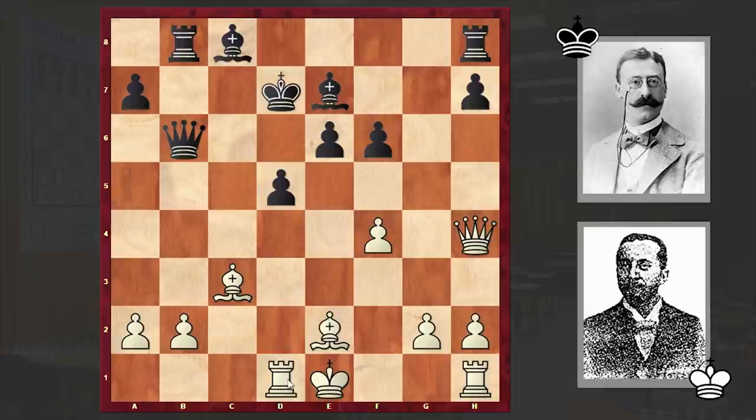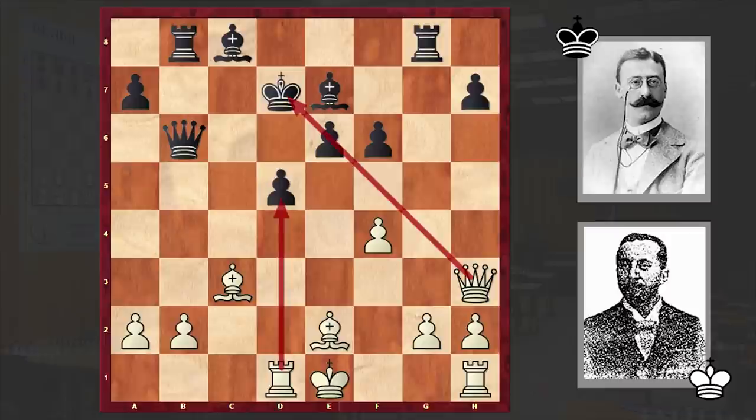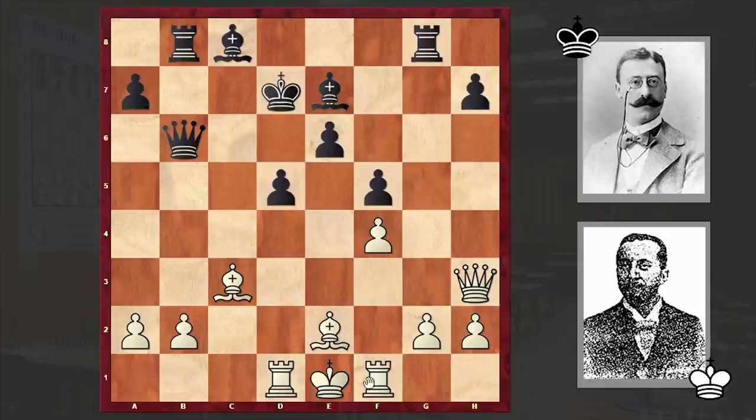Rg8, Qh3 pinning the pawn and threatening Rxd5. f5 — this is somewhat weakening black's center, especially the dark squares. Bb7 is preferable, but in the game we see f5. Rf1, Ba6, offering the exchange of light-squared bishops in order to somehow weaken the white king. But instead of going for Bxa6, which is actually a good continuation, white made the terrible move Bd3.